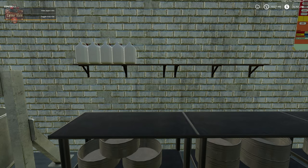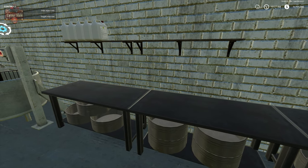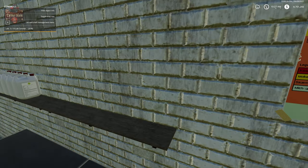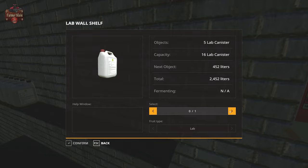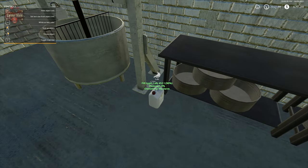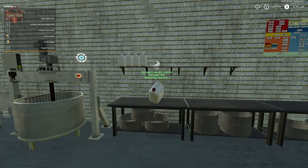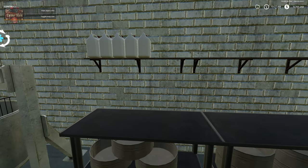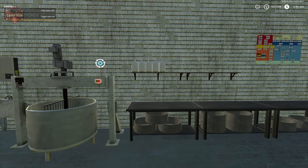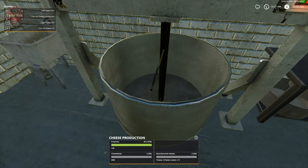We put the jug back up on the shelf, and what's cool is it's last-in-first-out. So if we eject again, we get the jug we just put back in. We'll use up all of that jug before getting another one — it's not like we use a little bit out of each jug. We can see a little bit of enzyme is in the machine.